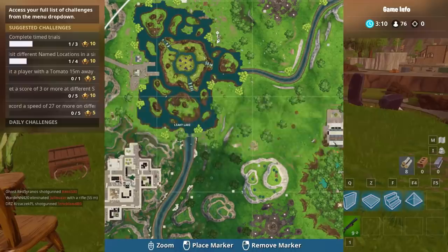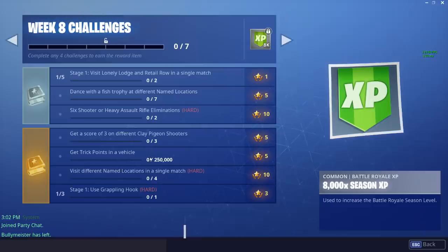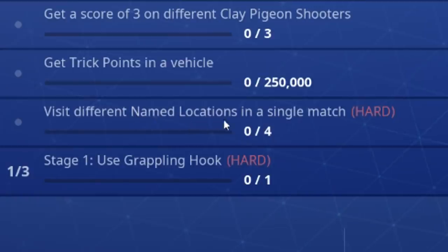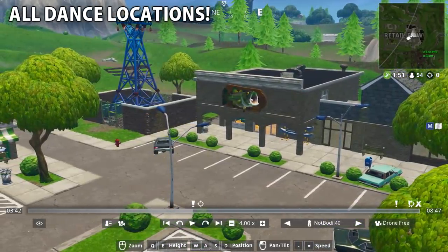Next up: get a score of three on different clay pigeon shooters — there's one next to Leaky Lake. Then get 250k trick points in a vehicle, which is really easy — I'll show you a special place to do it super fast. After that, visit four different named locations in a single match — there are four locations close to each other that I'll show you. The last challenge's first stage is to use a grappling hook, which isn't hard at all despite saying 'hard.'